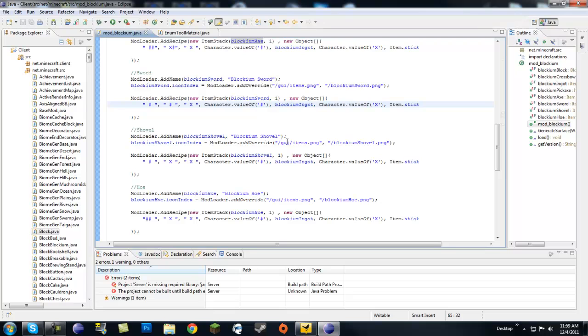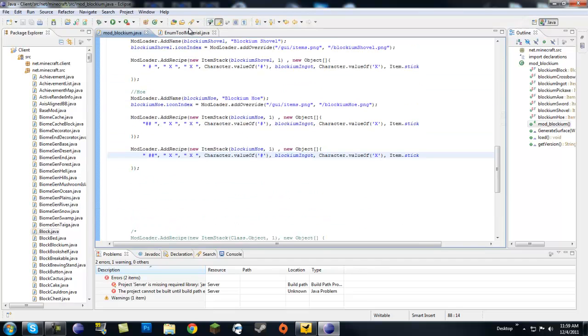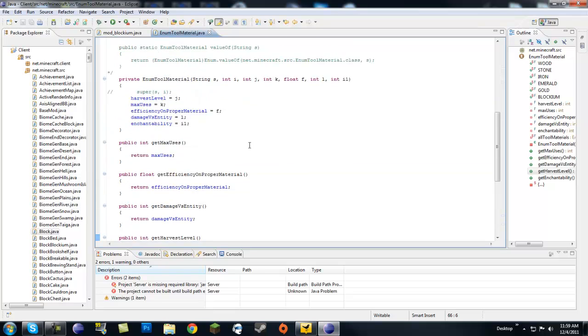Same thing for the shovel. The hoe also has two different recipes — two on top on the right and two on top on the left — giving you blockium hoe. So it looks like we have everything finished.